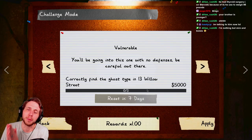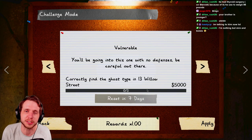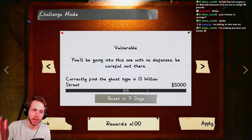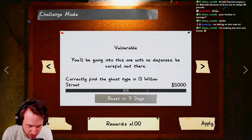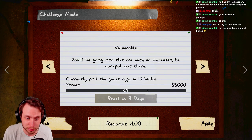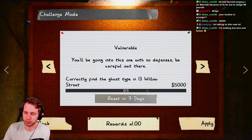Hey YouTube, welcome back to Phasmophobia and more importantly welcome back to the weekly challenge series. This week we have 'Vulnerable' - you're going into this one with no defenses, so be careful. That means we're probably not going to have any smudge sticks, crucifixes, or sanity pills, because those are your only three defenses in Phasmo.